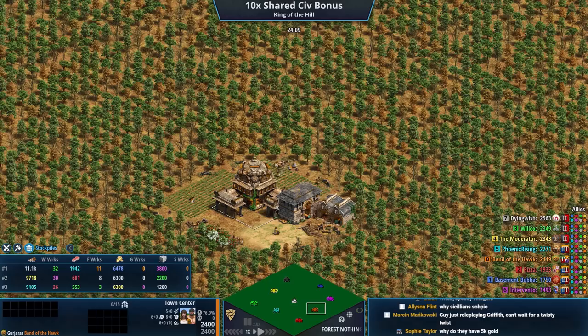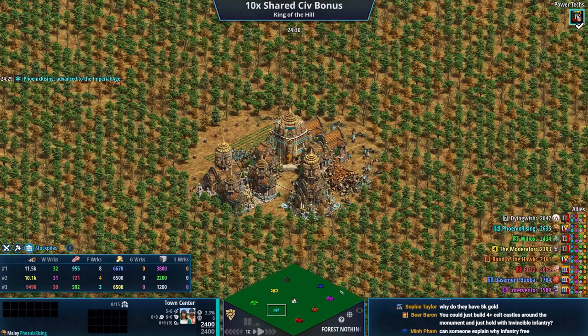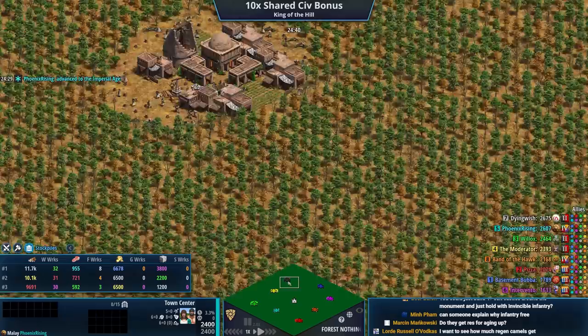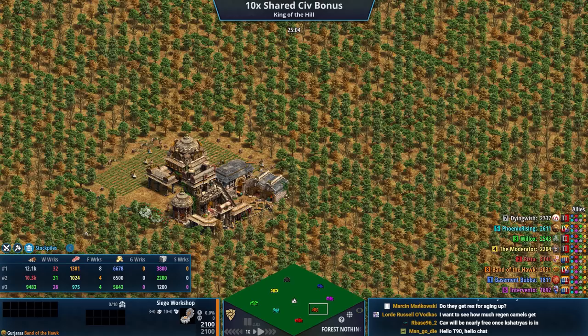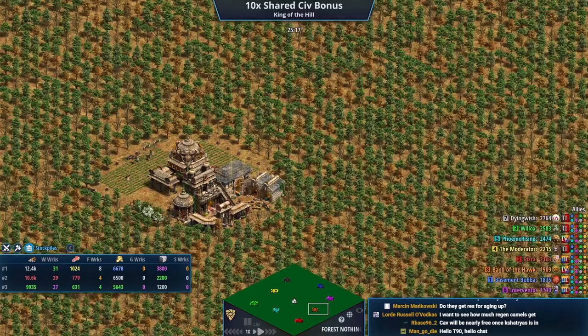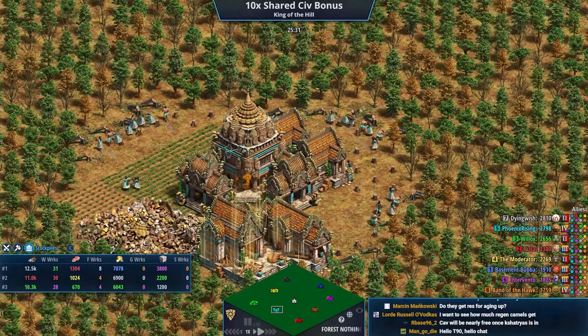I'm thinking about the Chakram Thrower for the Gurjaras — it could be really good because they'll have extra HP and move around pretty fast. I imagine we'll see Onager in here pretty shortly. I would love to see the Tatar Trebs — even though your Trebs are going to have crazy range, I just don't know how efficient that's really going to be.